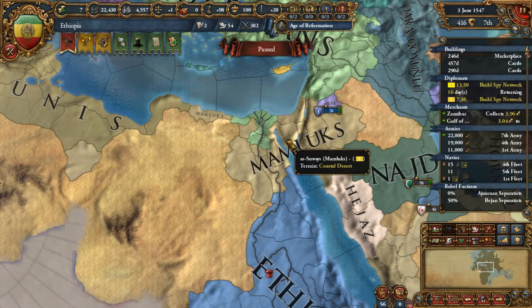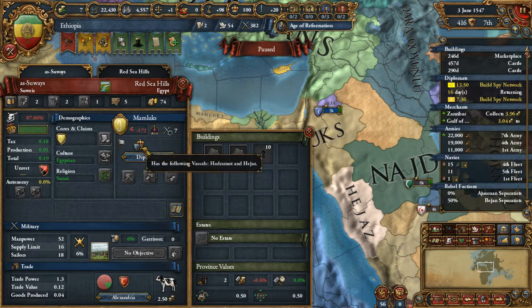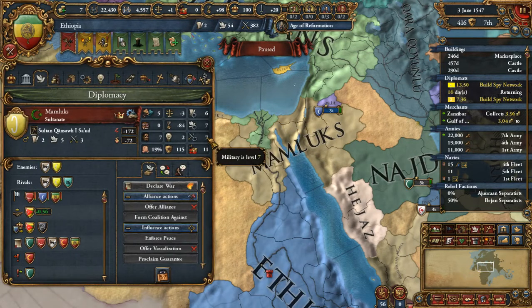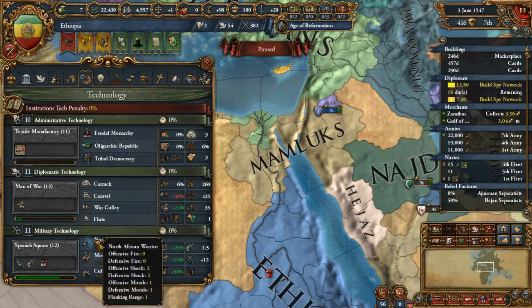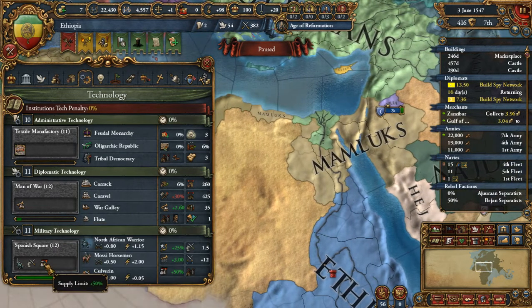The Mamluks are really behind on tech - I believe two stages behind, or something like that. We have military tech 7, diplomatic 7, admin 6, and we are at 10, 11, 11. So they are four techs behind us. The Spanish Square - a new set of warriors - and our supply limit will go up. This will be rather interesting for us at tech 12.